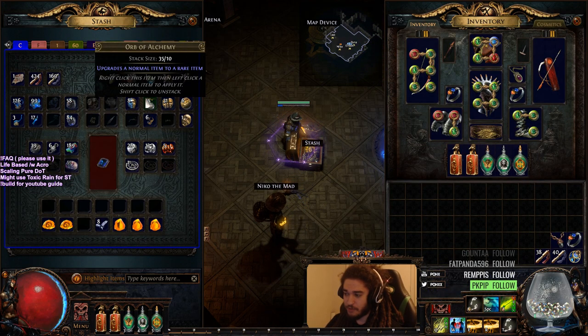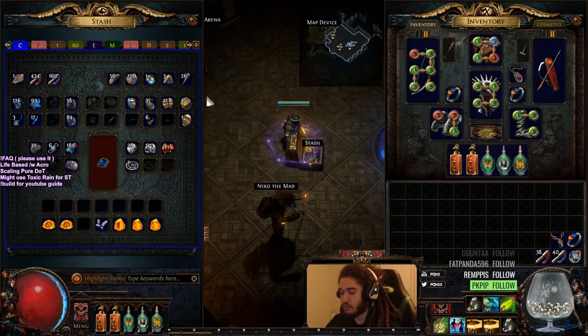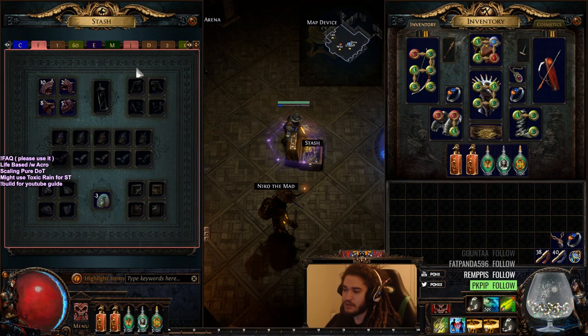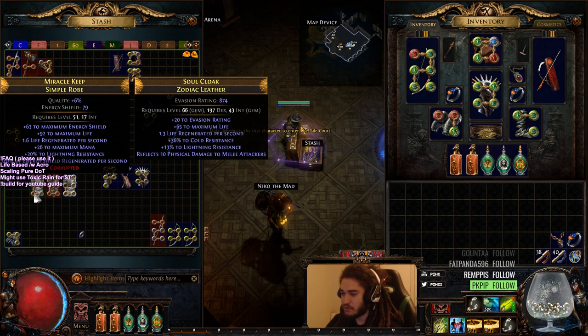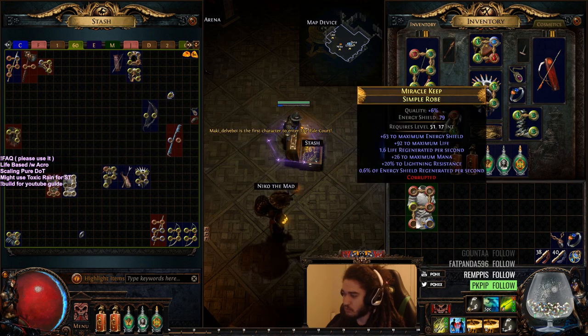We're up to like 31 Chaos and 35 Alch, so we'll probably do some crafting at some point. But the really interesting part is I've already found three Sixlings. Granted, one of them I evolved, which was a Tabula Rasa.